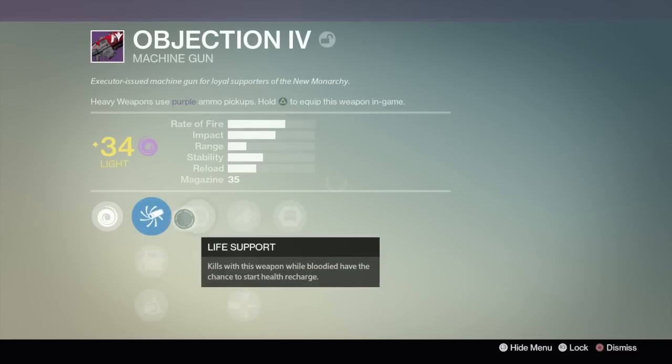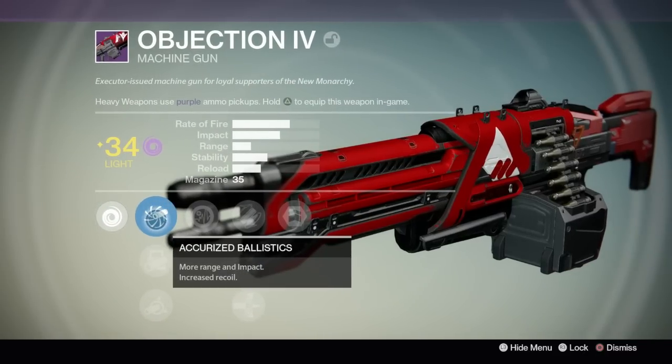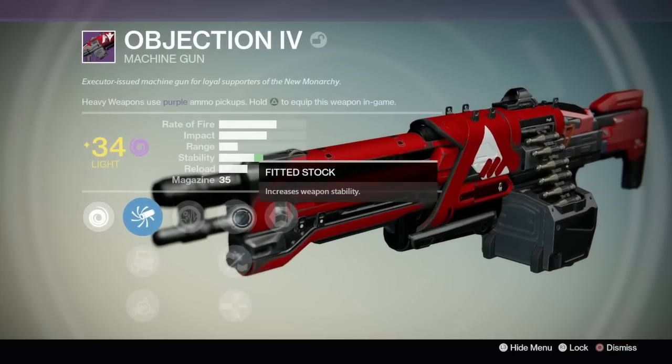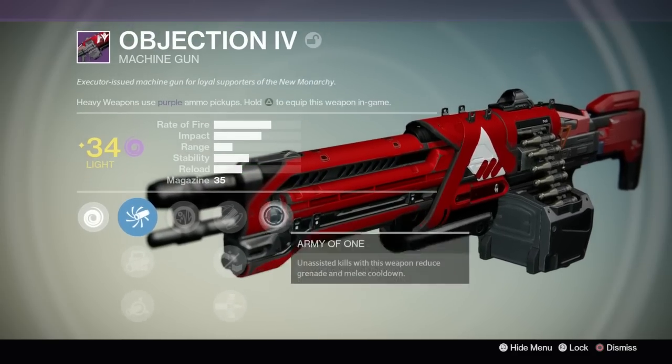Now this is what I was using — a new New Monarchy Heavy Machine Gun, the Objection 4. It's got one of the new perks: Life Support — if you're bloodied and get kills with it, you have a chance to recharge your health. But other than that, you've got the same perks you're familiar with: Fitted Stock, Oiled Frame, Armor Piercing Rounds, and Army of One.